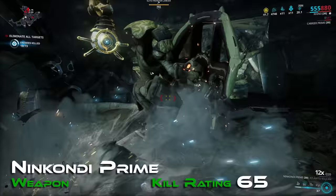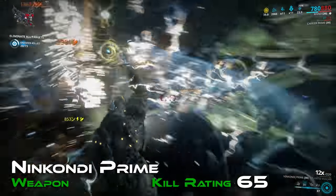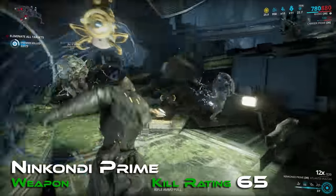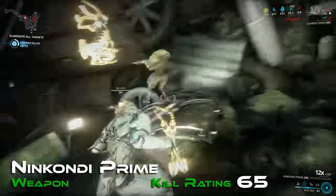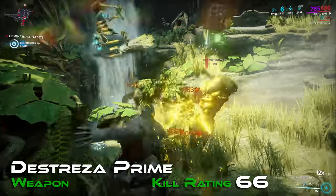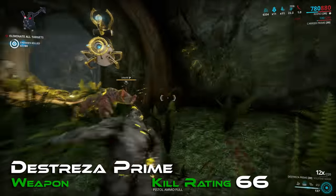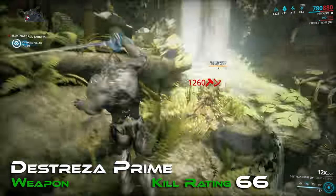Nincondi Prime represents the Nunchakus with a kill rating of 65. It innately has a substantial amount of electric damage, however it has a somewhat subpar choice of stances, meaning it's not an ideal damage dealer. You do have the option of turning the electric damage into radiation with heat or corrosive with toxin, though you must consider carefully what you're losing. Stepping up to a kill rating of 66 and representing Rapiers is Destreza Prime — primarily a puncture weapon, as all Rapiers are. This combined with positive but not exciting stats limits the higher damage potential, though it does have a very fast finisher animation for sneakier playstyles.